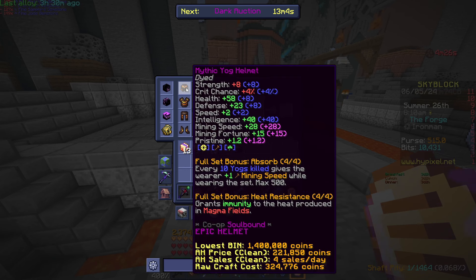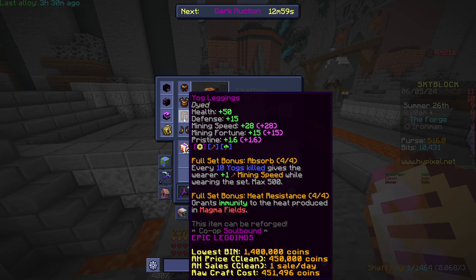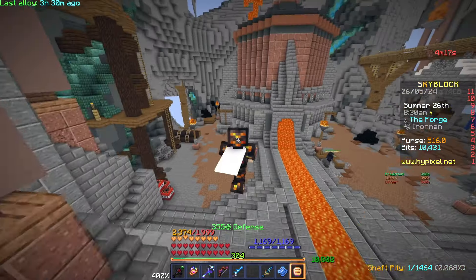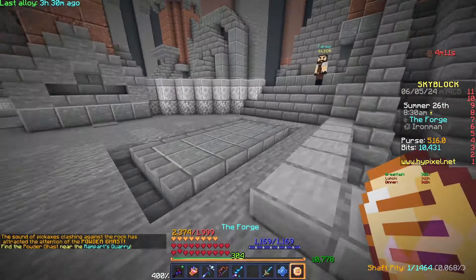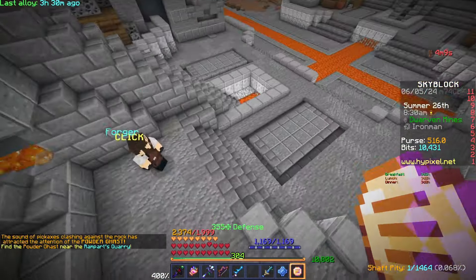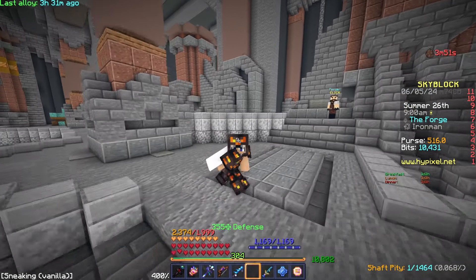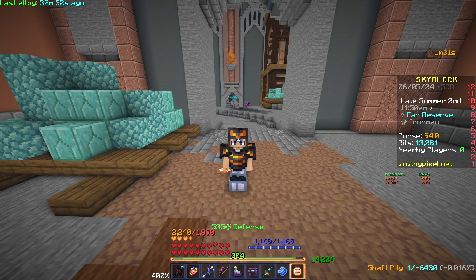I'm going to go mine topaz because I've got two flawless topaz on my OG and I need to get two more. When I get to Divan I can just put them straight on, so I'm going to go mine topaz and see if I can get two more flawlesses, and if I've got time I'll probably go for more.